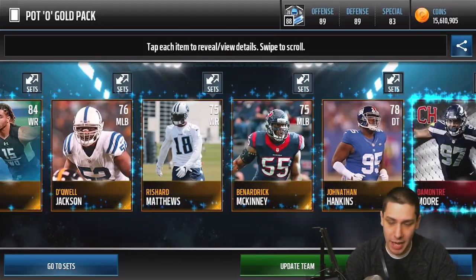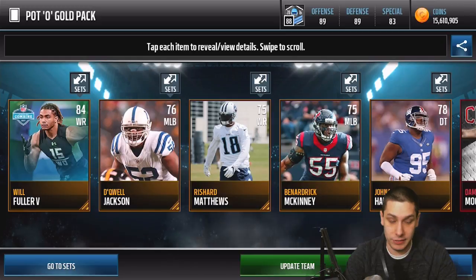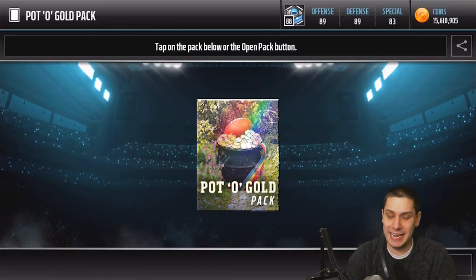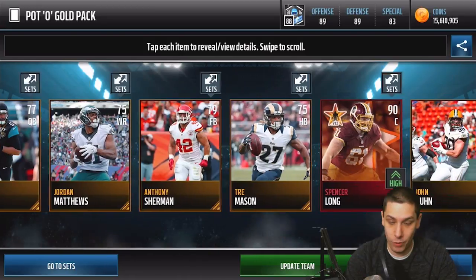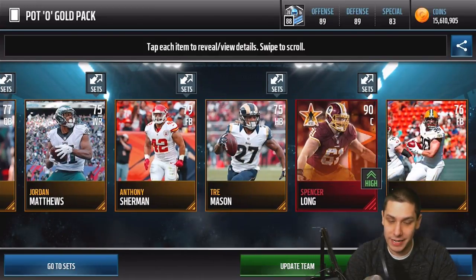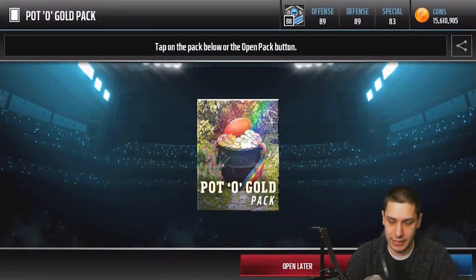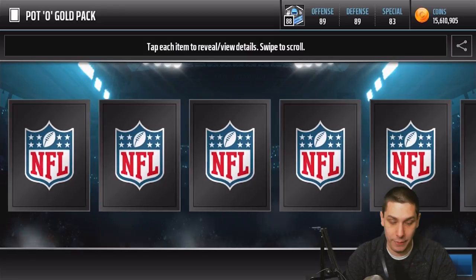Pot of gold, baby — give me something beastly! We get Demantre Moore, and also a random Will Fuller combine card. So we haven't pulled anything too crazy yet — this is definitely an L on the pack opening. It only takes that one big pull though. We get a center — Season Stars, Spencer Long. Not really anything great there.